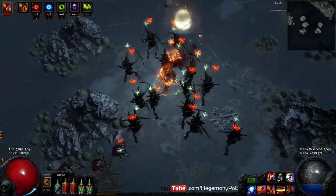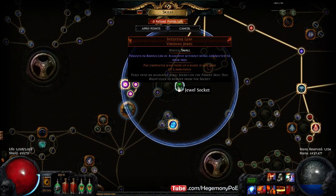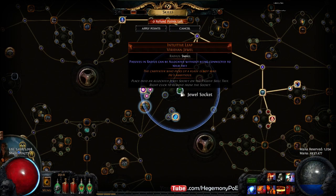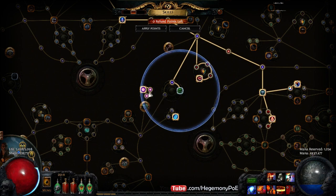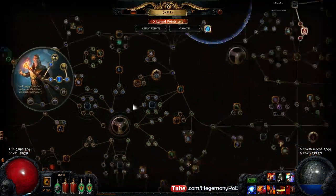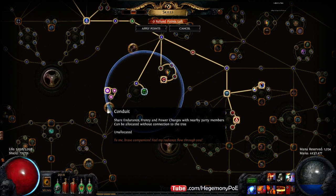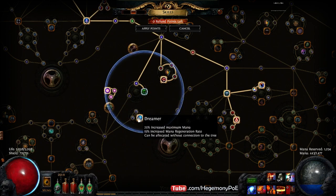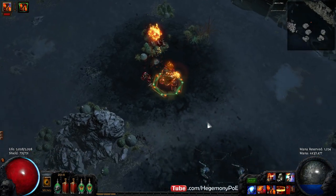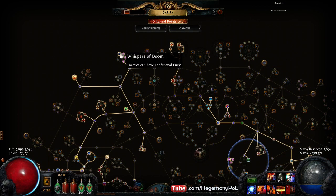I would still like to increase the stability and reliability of discharging and gaining charges. I've put an Intuitive Leap jewel between the Witch and Shadow to pick up the new nodes behind Conduit — charge on kill — giving me a total of 12% chance to gain a power, frenzy, or endurance charge on kill. This Intuitive Leap jewel allowed me to save three passive points. In addition, I'm able to pick up Dreamer, which is an amazing one-point mana node, and I'm able to get an additional curse through Whispers of Doom.